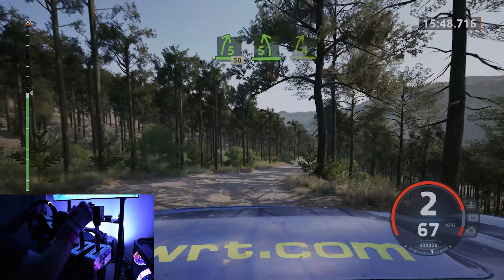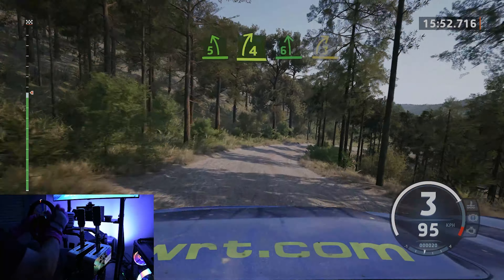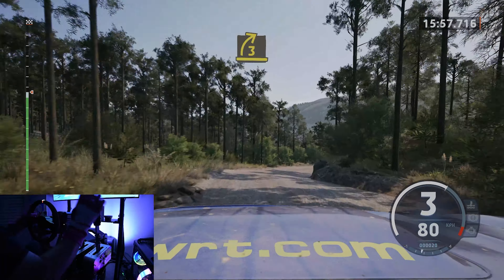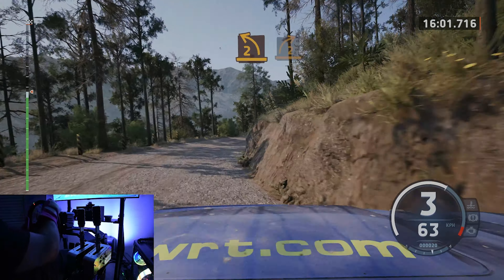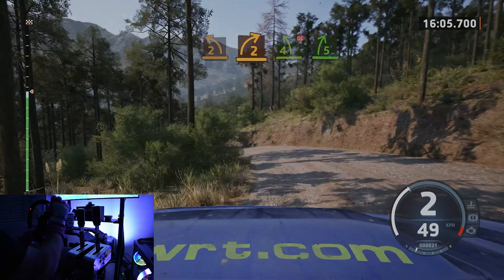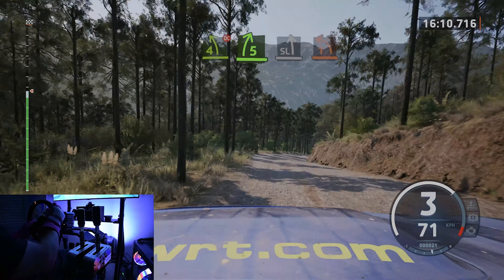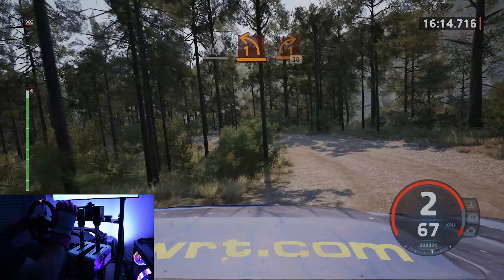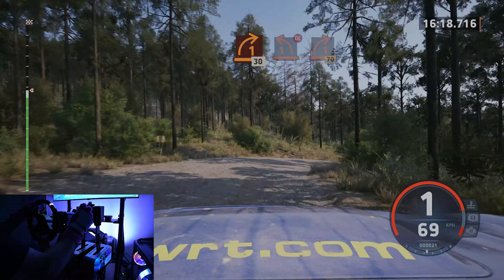Five left, into four right, tightens, and six left to the crest. To seven, three right, very long, tightens. And late two left. A bit of two right short. To four left, don't cut. To five right, slowing. To slight left, and seven, one left, half long, and one right, 30. One left short, don't cut. And one right, 70.